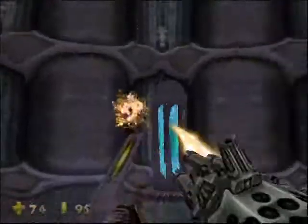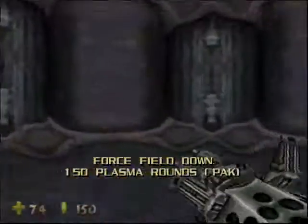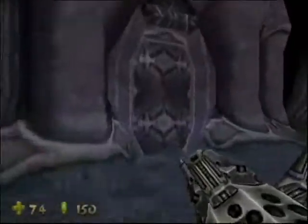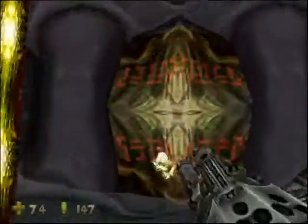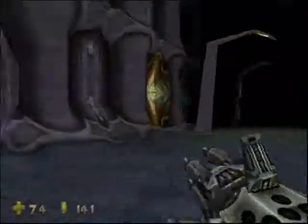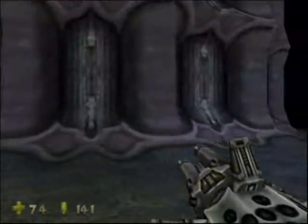He drops a hammer, but I'll pick that up after I kill this little shield. Turn it right off. Gotcha. Force field down. I wonder where the force field in question is. Do these doors open? No, that one doesn't. Is this door open? Maybe I'm done in this room for now.